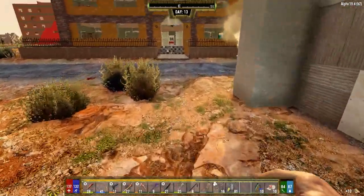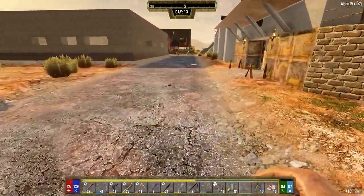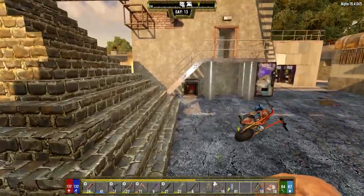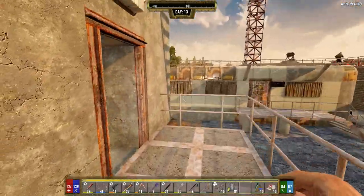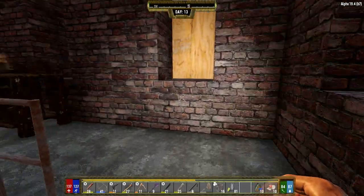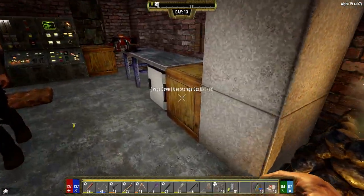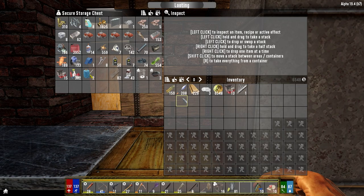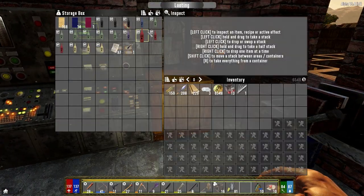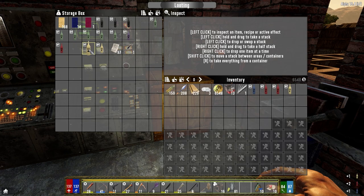That's going to open up so many recipes for us. Okay, we got the beaker, we got the acid. I can't think of what else we need - it's forged iron, which we got a fair amount of. I think it's like 100 forged iron. 153 - we're good with that. Alright, so we've got 1, 2, 3, 4, 5...